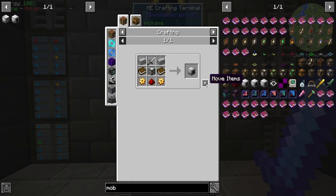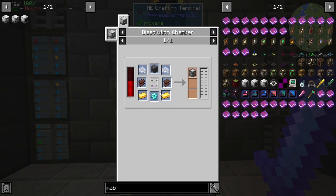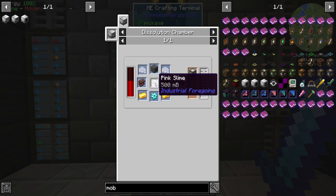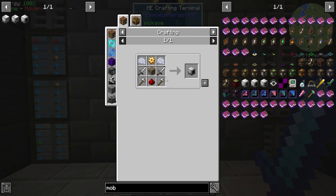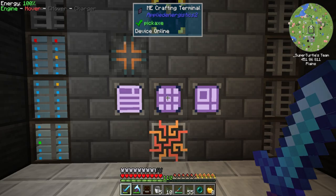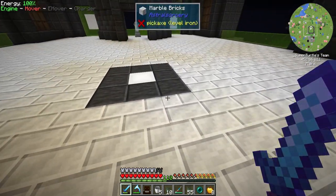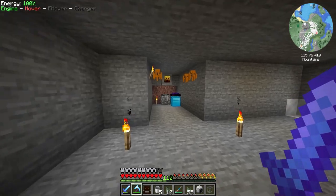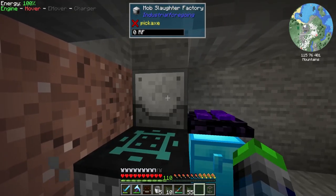We need a dissolution chamber, and this requires pink slime, which needs a mob slaughter factory. We're out of logs too, so I need to collect some materials. We're going to make the dissolution chamber very similar to how we made the other one. In order to get that pink slime, we are going to set up the slaughter factory.